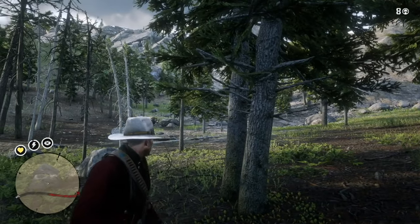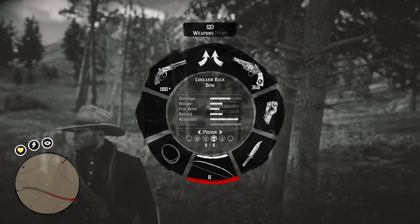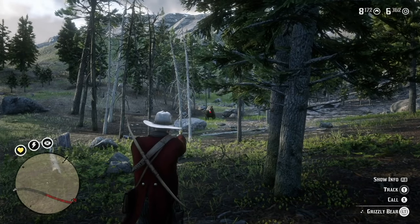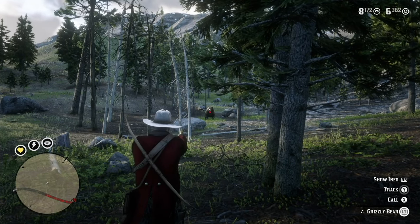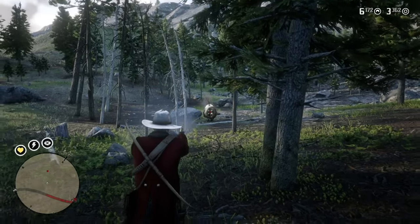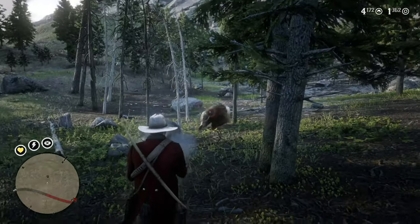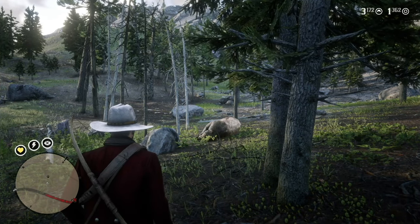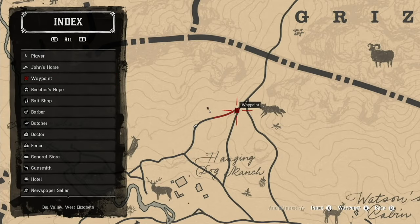Another great grizzly spot is north of Hanging Dog Ranch. I'm not going to use poisoned arrows, just handguns. It's only a two-star grizzly, and you want the meat at times more than you want the pelt. It took multiple shots to bring it down. On the map, north of Hangdog Ranch here — you can see where John is — another good place to hunt grizzlies.